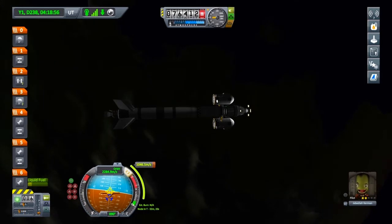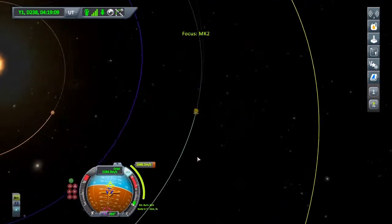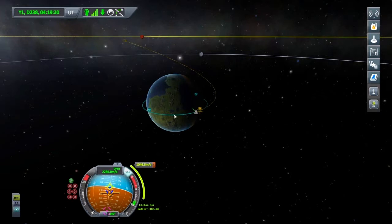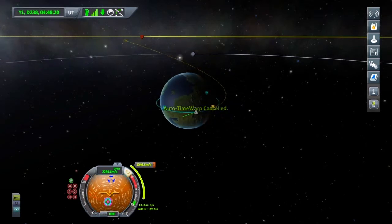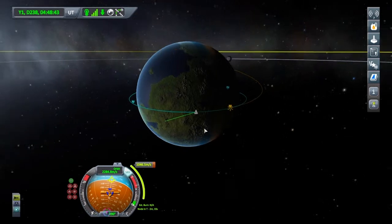I'll turn over to my manoeuvre node — I estimate it to be somewhere about 2 minutes 30, so I'm going to fast forward to that point. Even though Jeb's now got three stars, he still hasn't got manoeuvre hold. We've got normal, anti-normal, radial, and anti-radial, which will be nice and come in useful, but it's that manoeuvre hold we're really hoping for — that'll be the thing that really helps out.